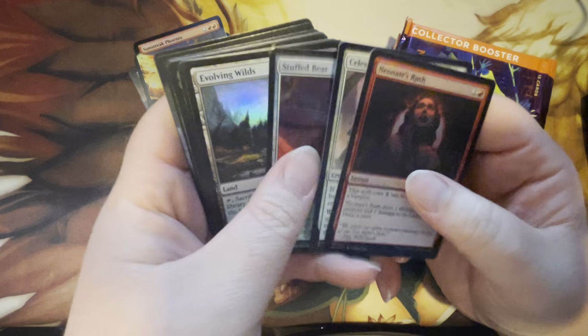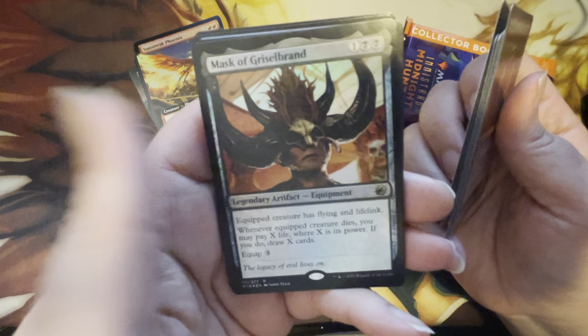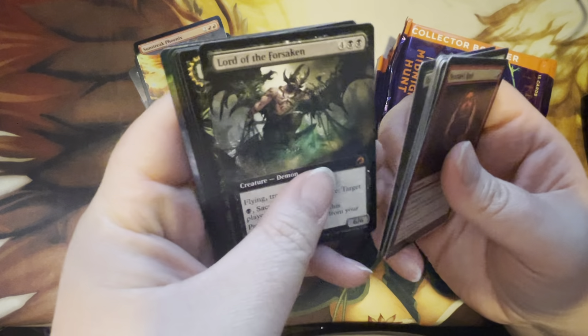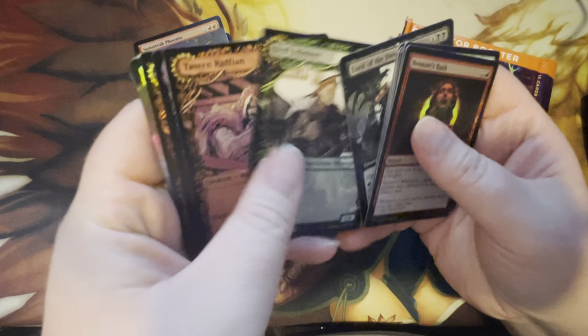All right, I believe this is pack six, so after this we're halfway through. There's an Island and a Mask of Gristlebrand. Ravenous Rot, Belly Lord of the Forsaken — another mythic that I don't feel like I've seen a ton of.